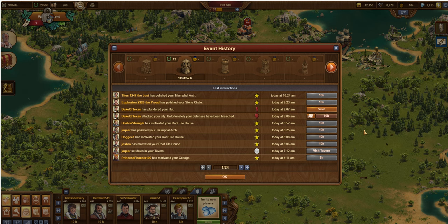I'm in my world, Wallstrand, if you want to join me there. You'll notice here I first logged in and I see my event history, and it shows me who's polished and motivated my buildings. You'll notice something a little bit different here. Duke of Texas has attacked my city, and unfortunately my defenses have been breached, which means he won the battle. And then right after that, Duke of Texas went ahead and plundered my hut, and I'll show you that in just a second. I could do a replay here and see the video replay of the animation of him attacking my city and winning. I can go ahead and visit to see the plundering that was done there.